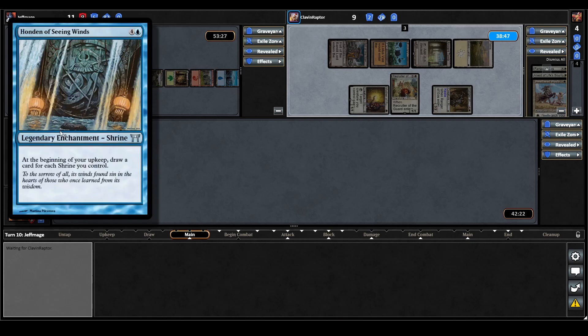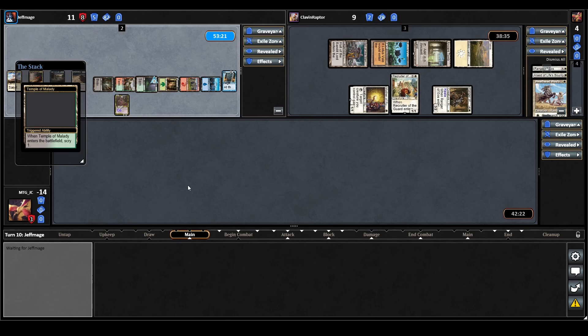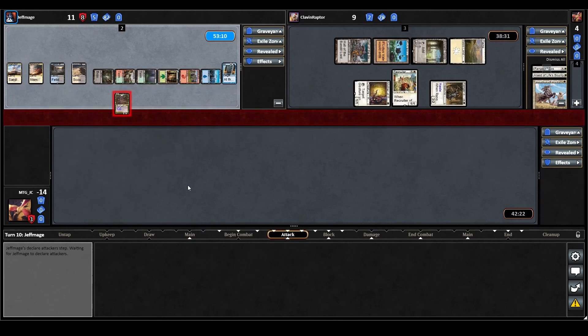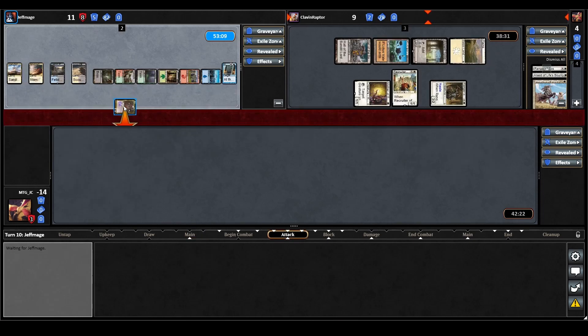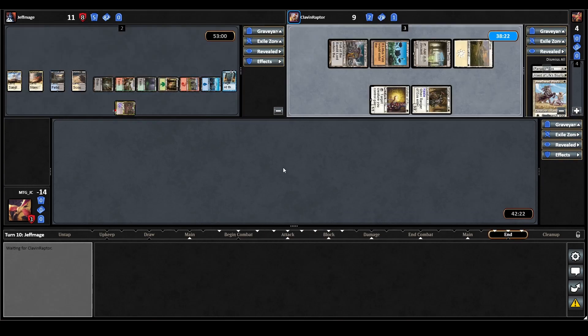Sliver Queen starts by casting Honden of Seeing Winds — at the beginning of your upkeep draw a card for each Shrine you control. Alright — I definitely wasn't expecting the Sliver Queen deck to actually be a Shrine deck! They play a tap land allowing a scry 1, then move to combat sending in their 7/7 commander. Odrik blocks with their Recruiter and that's it for their turn.